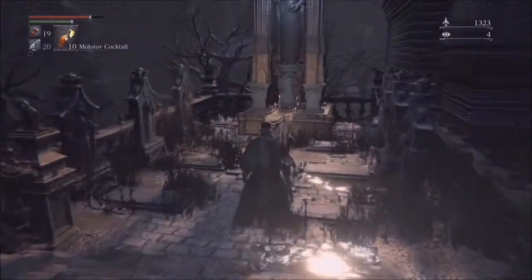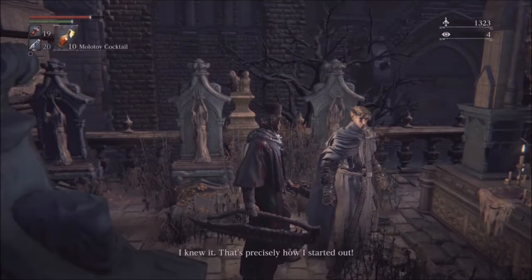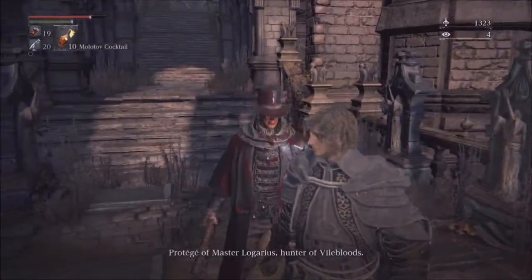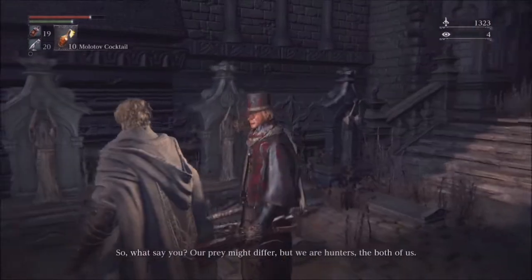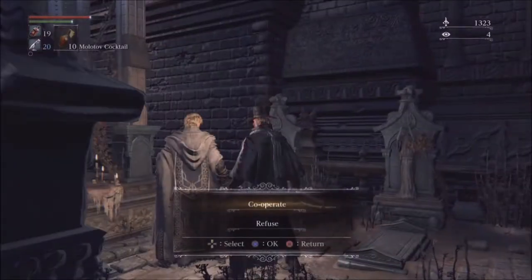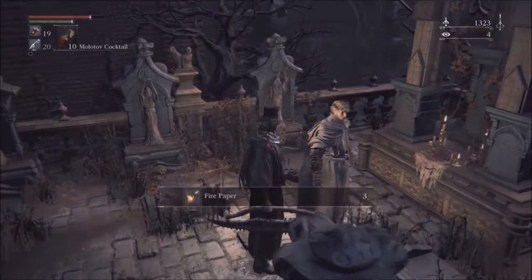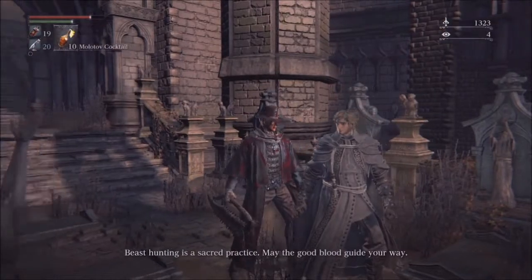This is Alfred's hiding place. He says: 'You're a beast hunter, aren't you? I knew it. That's precisely how I started out. Beg pardon. You may call me Alfred. Protégé of Master Ligarius. Hunter of Vilebloods. What say you? Our prey might differ, but we are hunters, the both of us. Why not cooperate and discuss the things we've learned? Very good. Very good indeed. Take this to celebrate our acquaintance. Beast hunting is a sacred practice. May the good blood guide your way.'